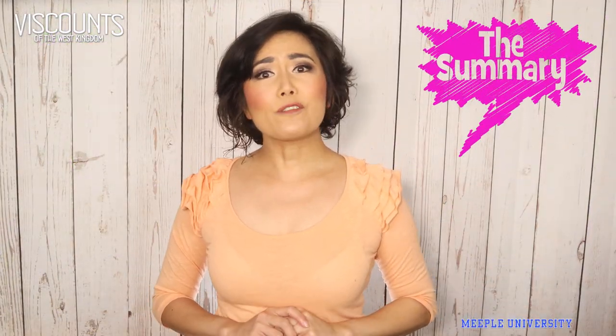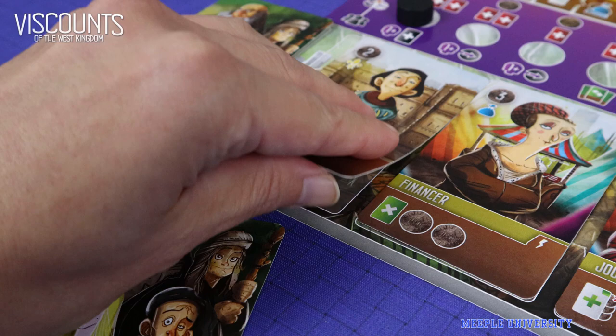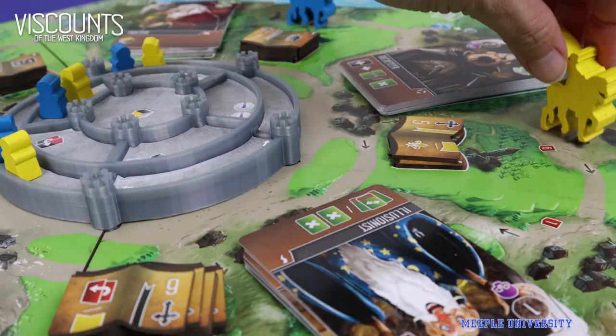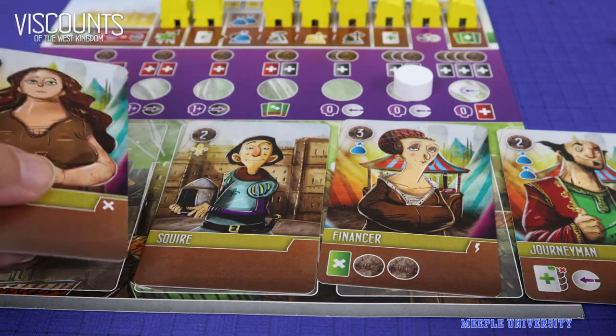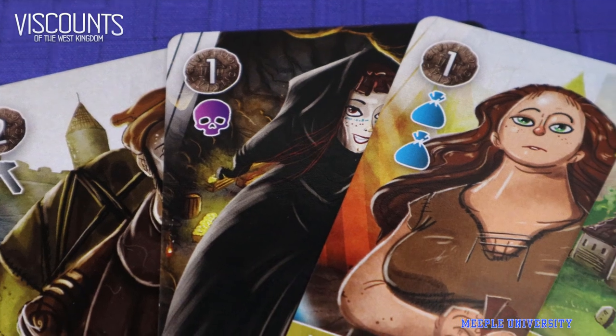In the game, we are Viscounts, building your own deck of cards and playing them efficiently to engine-build your strategy. On your turn, you play a card from your hand — the card will dictate how far you move your Viscount on the rondel map. You'll eventually have a total of 3 active cards each round; slide them to the right, discarding the oldest one if more than 3. The symbols on the cards make that particular action more efficient.